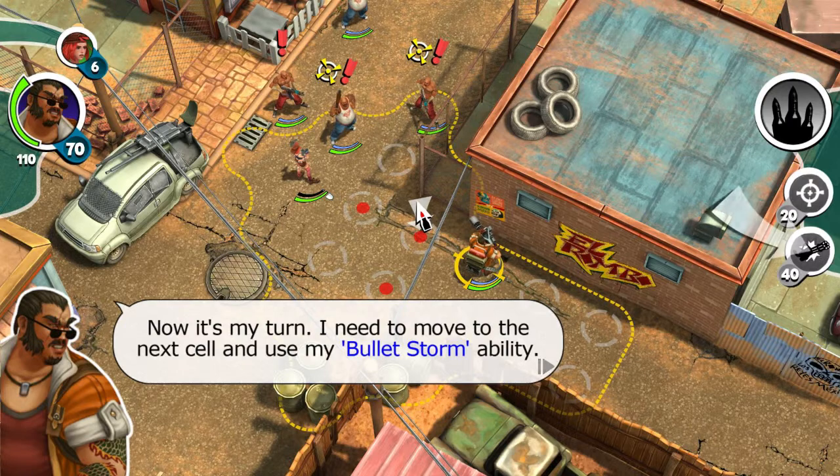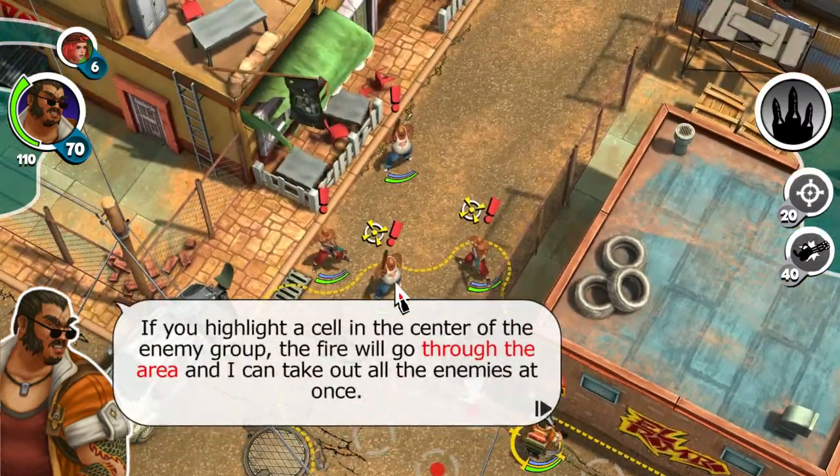Now it's my turn. I need to move to the next cell and use the Bulletstorm ability. If you highlight a cell in the center of the enemy group, the fire will go through the area and I can take out all the enemies at once.